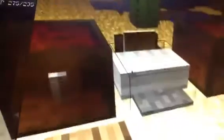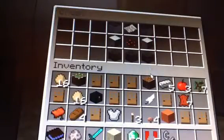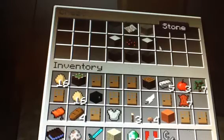Now we come to the printer, which I have no idea how to work — if you know, put it in the comments. This is how you make it: iron blocks here, paper here, redstone here, and stone along the bottom. It's quite cheap.